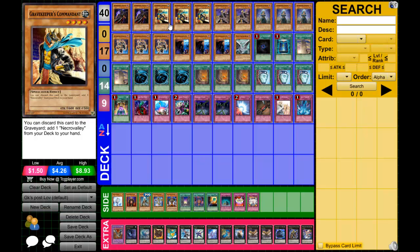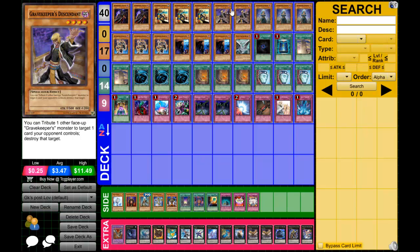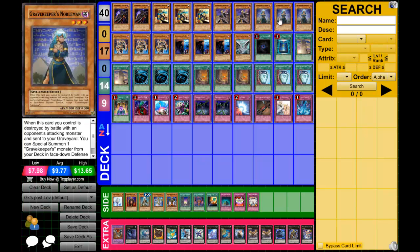Three Gravekeeper's Commandant — the 2100 that searches Necro Valley, short and simple. Gravekeeper's Descendant — tribute a Gravekeeper monster to pop a card on the field, simple.